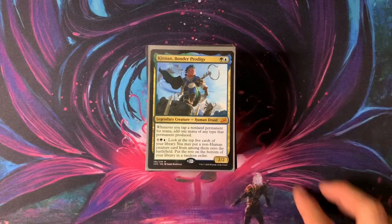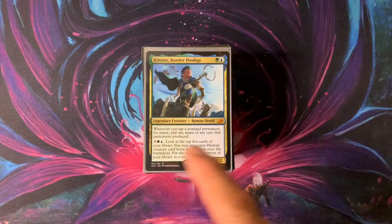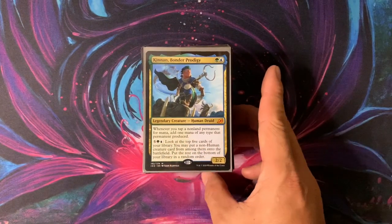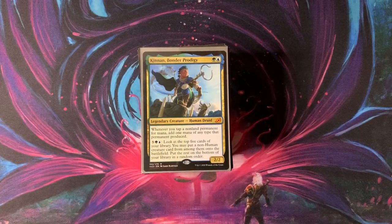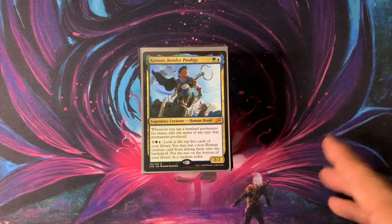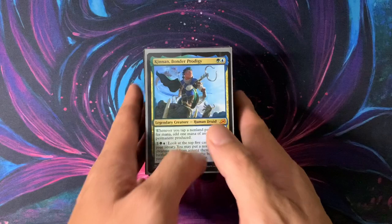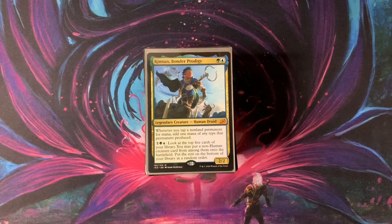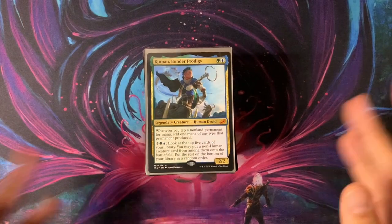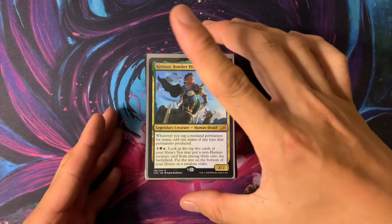Simic is probably the best color right now in Magic, with Oko in Standard and everything. Let's see if it's the best color in Commander. Spoiler alert — it isn't. But I think Sultai is the best color combination. Everyone plays Sultai. Muldrotha, Yarok — they play Sultai in their five-color decks because everything's based Sultai. Anyway, let's focus back on Kinnan.